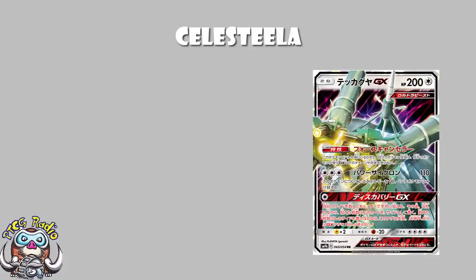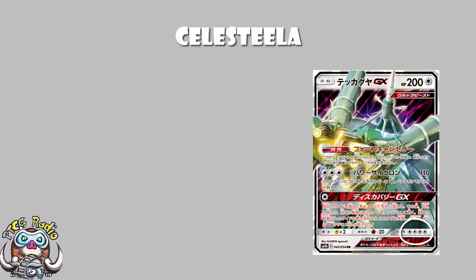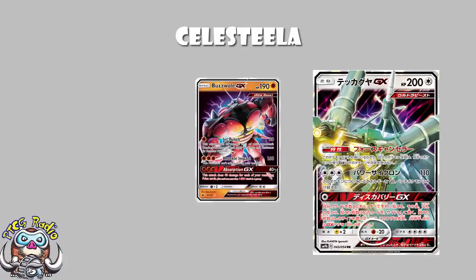So what can we say about Celesteela GX? Well, it's got 200 HP, which is very large for a basic GX Pokemon. It's not quite up there with Guzzlord and Wishiwashi, but it's still pretty gosh darn high. You do have a retreat cost of 4, which means that Buff Padding can absolutely be used — they renamed it from Beefy Pads, which makes me sad — to give you an extra 50 HP, which is pretty good. It's got a resistance to Fighting, which means Buzzwole, which is pretty good.